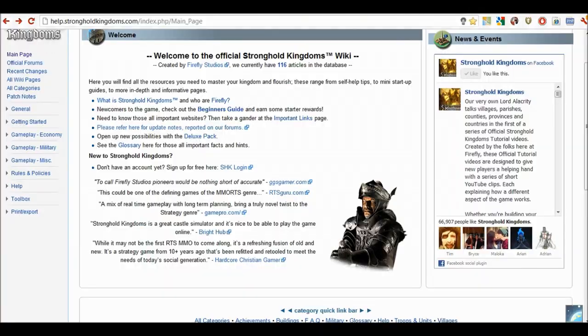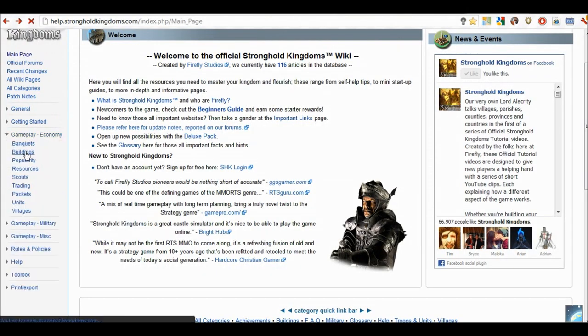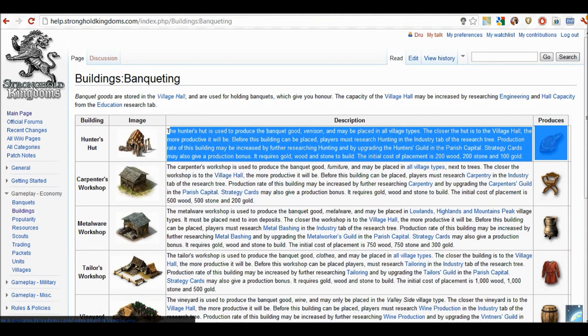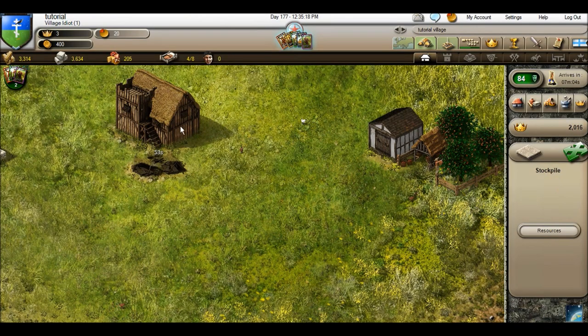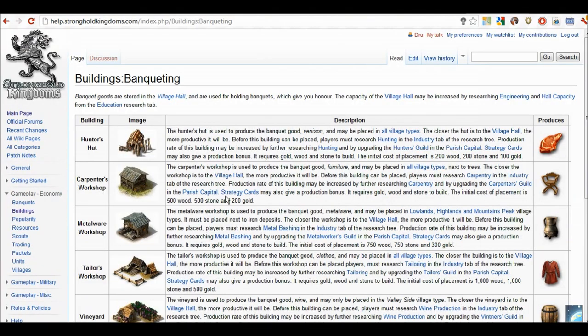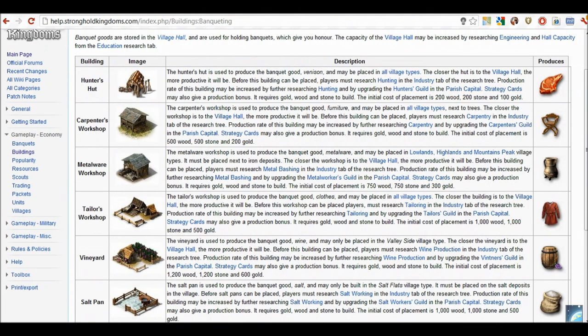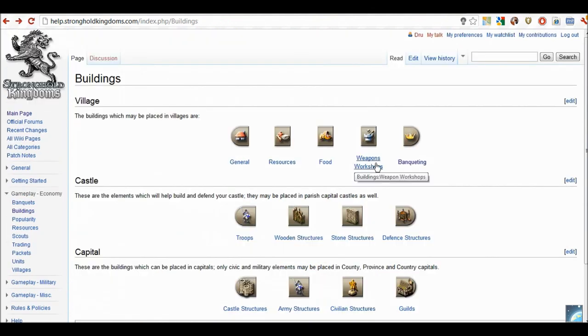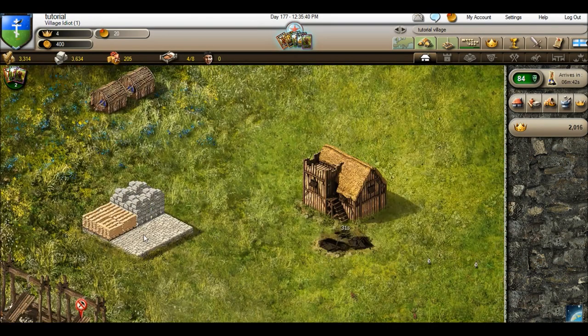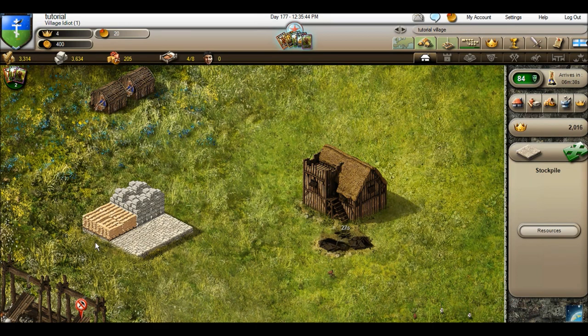One thing people always get mixed up — under buildings, banqueting: the hunter's hut does produce venison, but it must be placed near the village hall in order to produce a lot. You cannot eat the venison — it's used for banqueting. Those are all the banqueting buildings which you can unlock with further research. For weapons buildings, the stockpile is more or less the armory — you would place weapons buildings right next to the stockpile. Without research it's about six weapons per day.